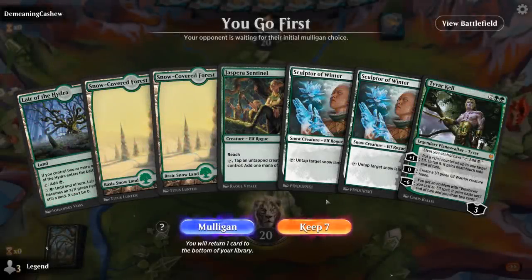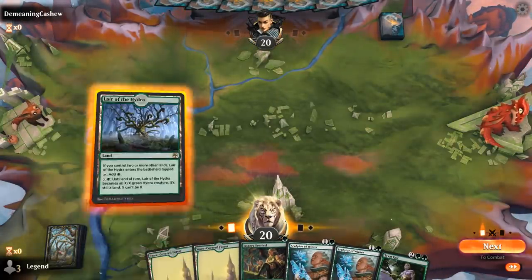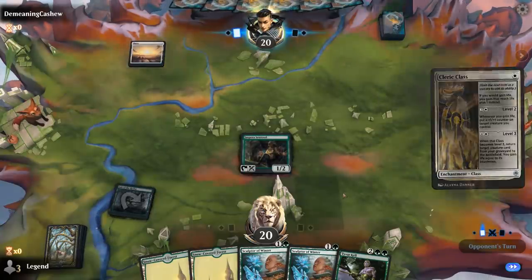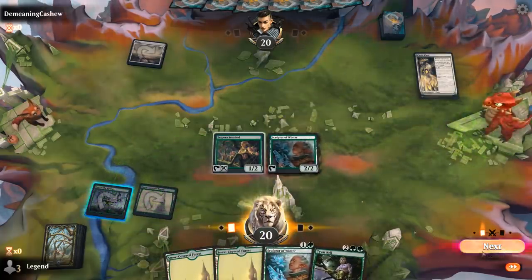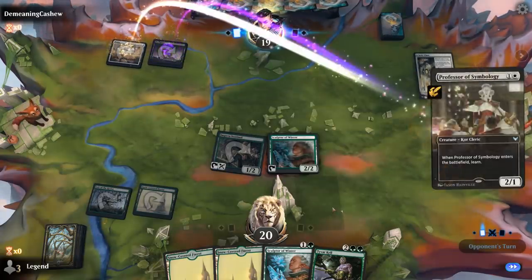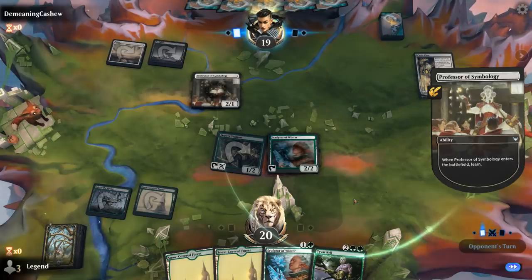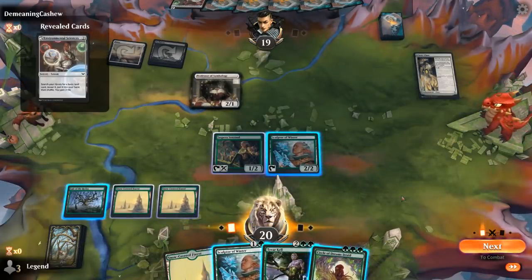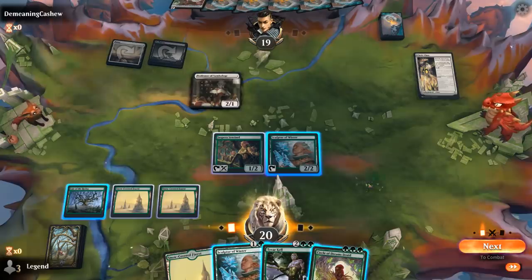We're on the play with a fine hand. Turn one Sentinel, turn two Sculptor, turn three Tyvar hopefully. Opponent's on a Cleric class, so a life gain deck. Our deck doesn't have any other one-drops besides Sentinel, so we rarely get to use its ability on turn two, but it still gives us more board presence. We do have a few elves that don't tap for mana. Circle of Dreams Druid might be worth playing here — it's better than Tyvar.